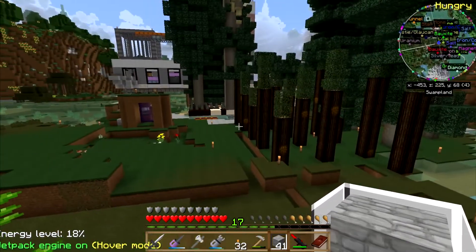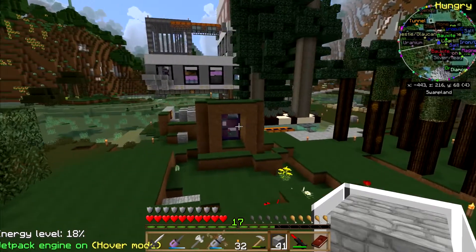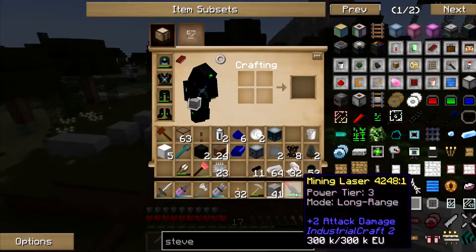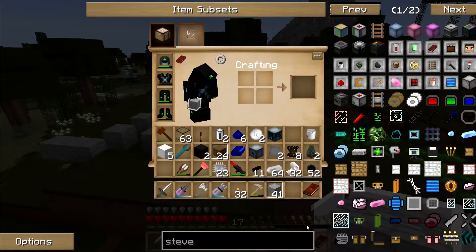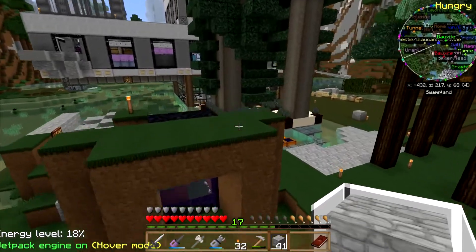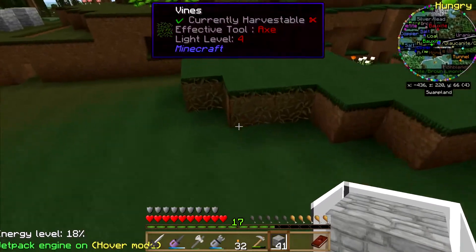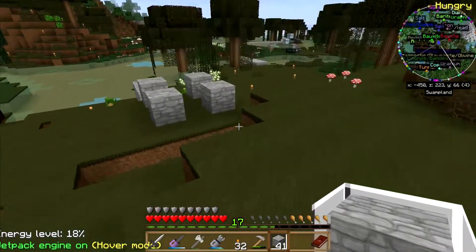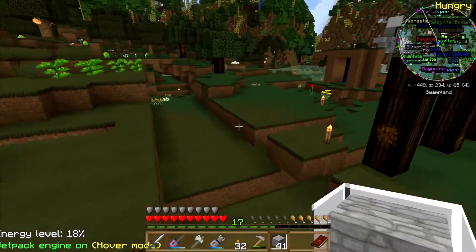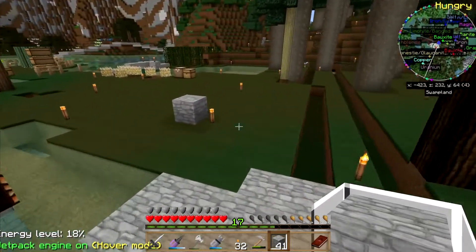Most packs have got MineFactory Reloaded and Thermal Expansion, and almost everything runs off of RF that I've played with lately. So you just throw down a MineFactory Reloaded tree farm and feed the wood into Redstone furnaces, convert that into charcoal, then feed the charcoal into Steam Dynamos, and the Steam Dynamos feed into your RF power. That's it — you don't have to do anything with them.